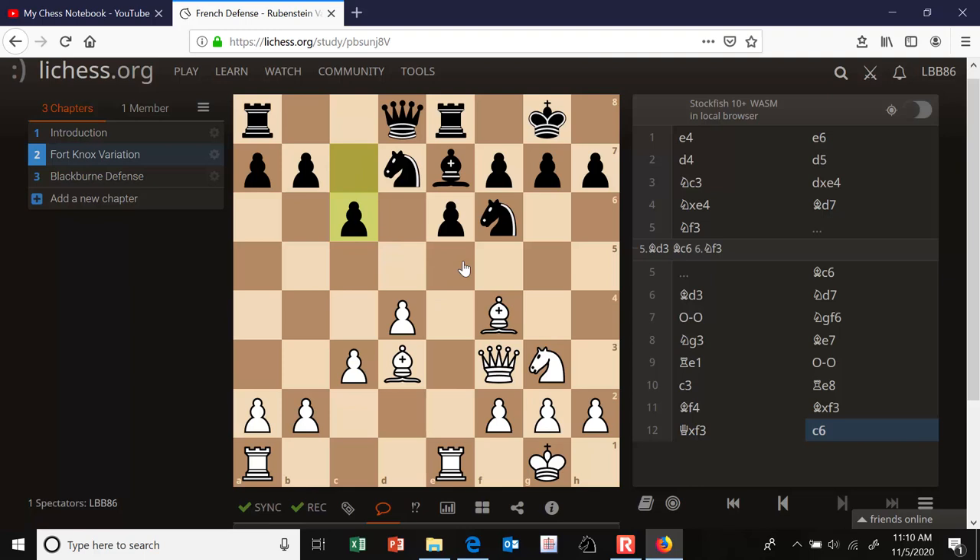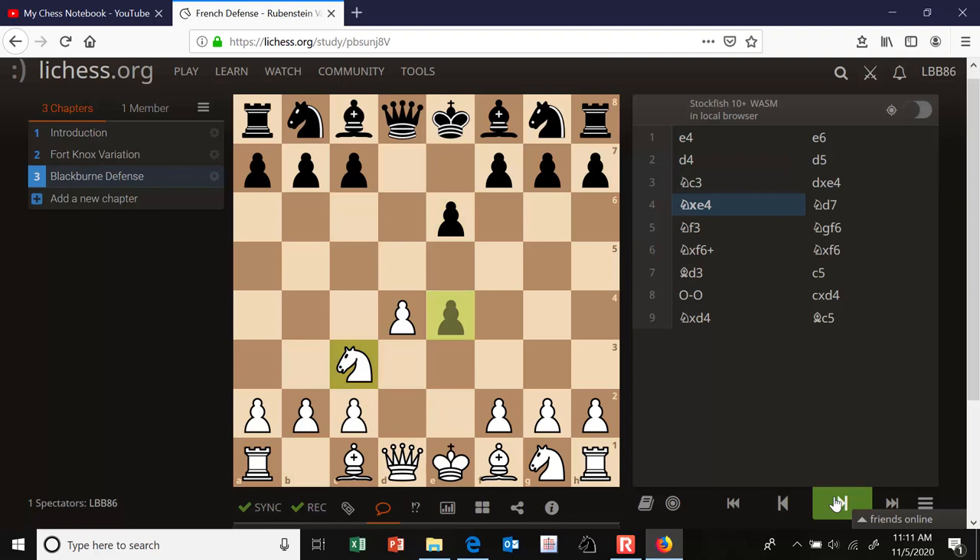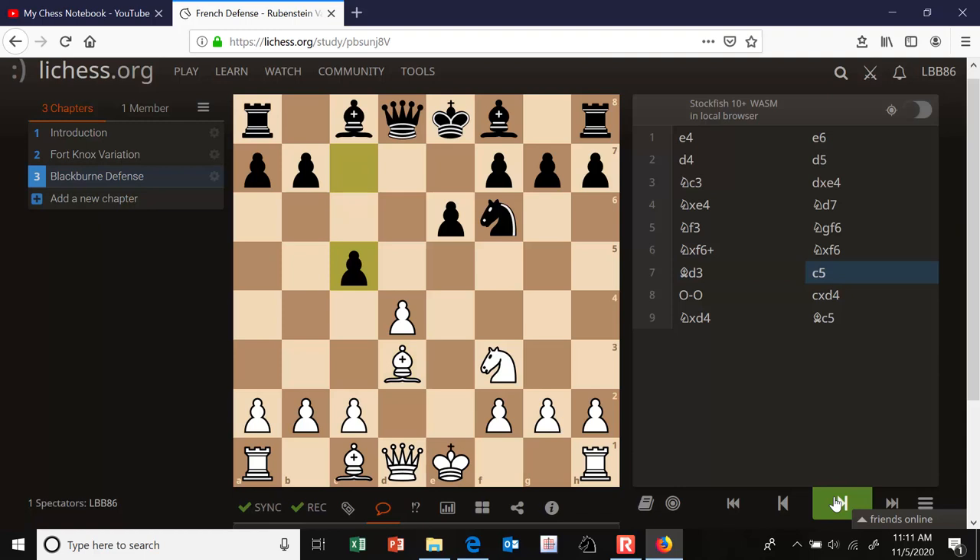I prefer white here — white has the bishop pair and more space. So let's look at another variation in the Rubinstein called the Blackburn defense. After the French and exchanging on e4, we get the Rubinstein. Knight d7 prepares the move knight gf6. Knight f3 is sensible development, lending support to d4. Knight gf6. White does typically exchange knights here on f6 and then plays bishop to d3 — that's the most natural square to develop that bishop to.